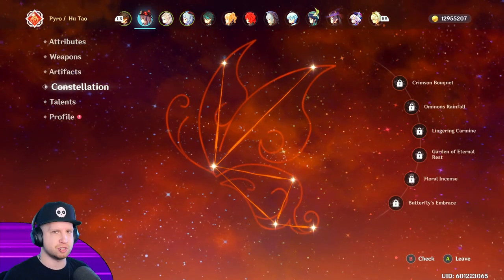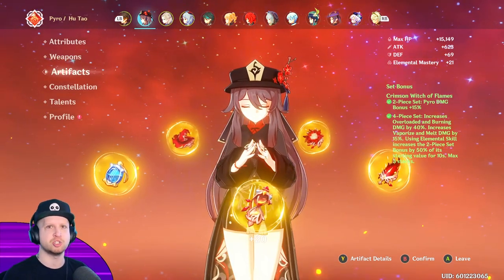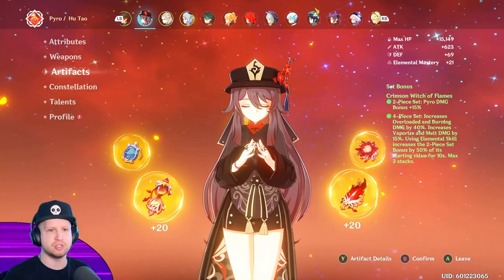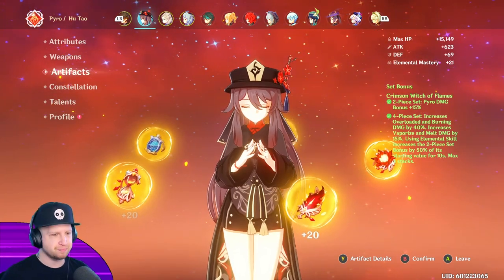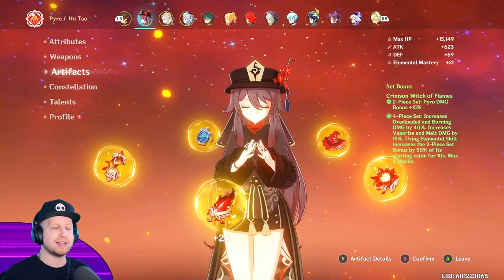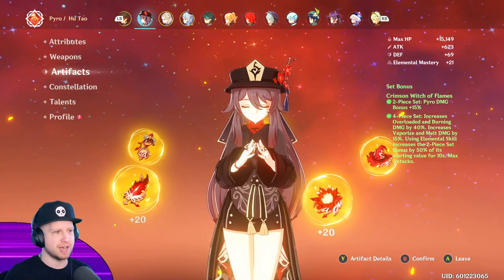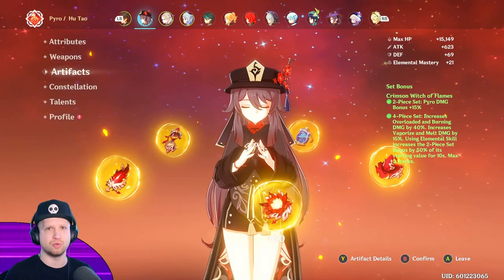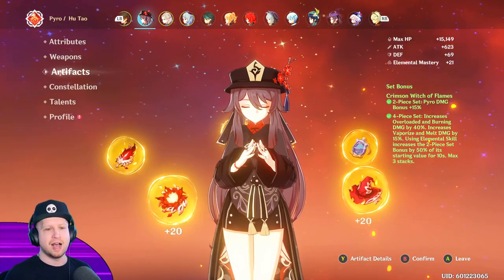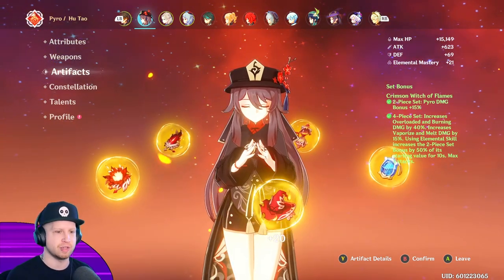I don't have any constellations, just to let you guys know. For artifacts, the set bonus I use is just the fourth piece — the full pyro damage set. I have seen some really nice builds with her if you're just using her for an elemental burst build. You would just use two Witch, two Noblesse — that can end up being really powerful, especially if you actually use food and buffs from other characters. I am very casual with this game and I don't bother with food because I've never cared for crafting items for temporary buffs in video games in general.